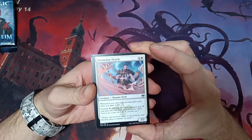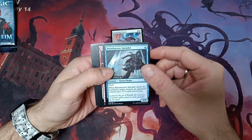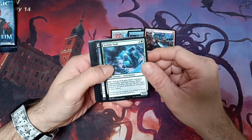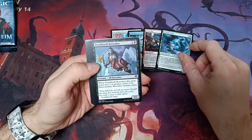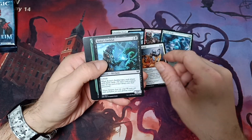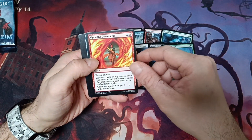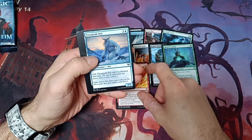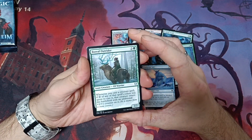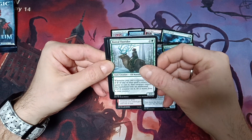First commons: Doomskar Oracle, Brine Barrow Intruder, Frostbite, Ice Haunt, Troll Depth, Nil Berserker, Bound in Gold, Cosmos Faithful, Masked Vandal, Open the Omenpaths, Frost Pikeman. And our first uncommon is Burial Outrider — we have the snow tournament set.